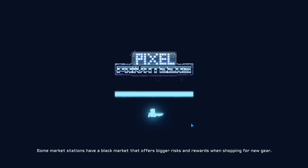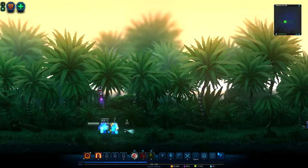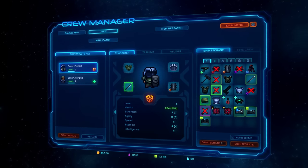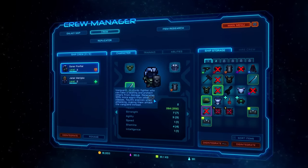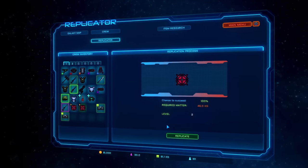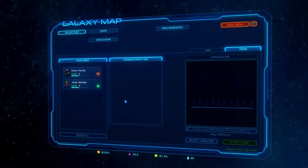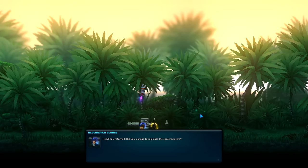What if I go back down to the surface right now? Hey, you returned! You managed to replicate the spectrometers? Not yet, I'll be back soon. I'm terrible at my job. Let's go get those spectrometers. For the replicator, I need to use these matter crates - right-click to inject the matter into the ship's reserves. Now we have enough to make another one. The researchers will be really happy with these. Aren't we supposed to be pirates? Why are we taking delivery orders like we work at Domino's?